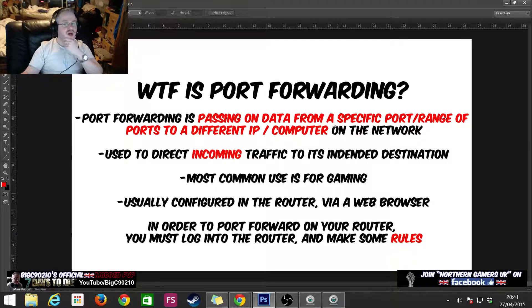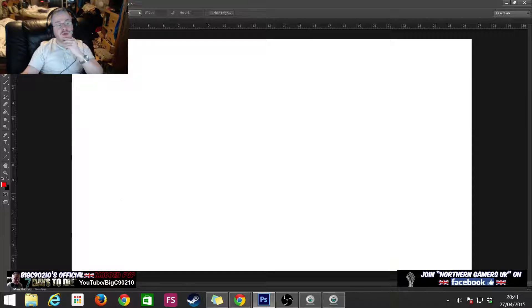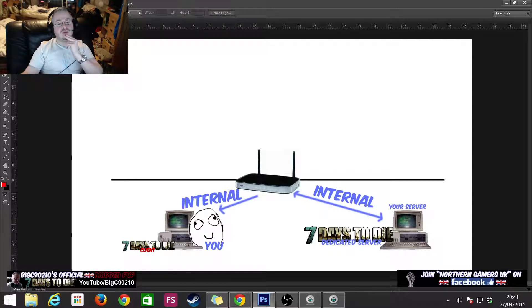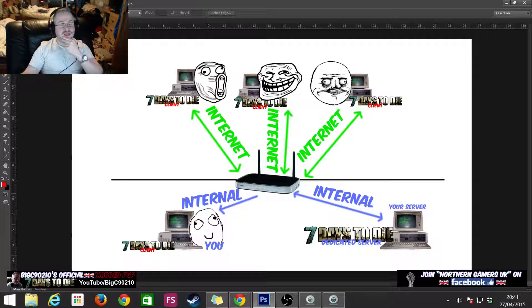So you've got your home server, your internal network, and your friends outside. You've got internal IPs and external IPs. In the first video we learned what our IP addresses are and how to find them. In this example, our PC's IP is 192.168.1.10, our server is 192.168.1.104, and our router's IP — also known as the gateway — is 192.168.1.1 internally. Our friends outside want to get in and play on our server.